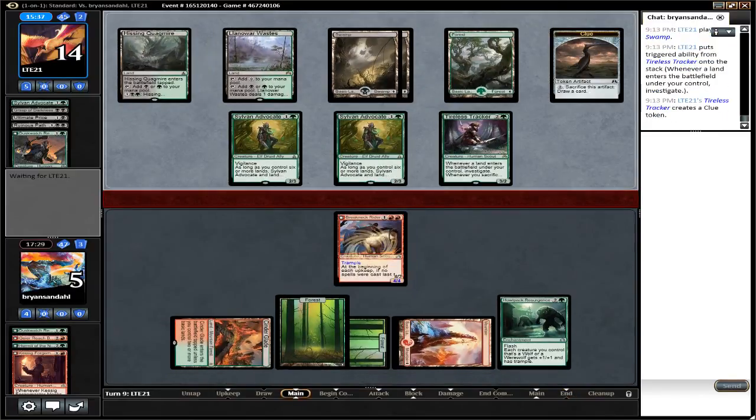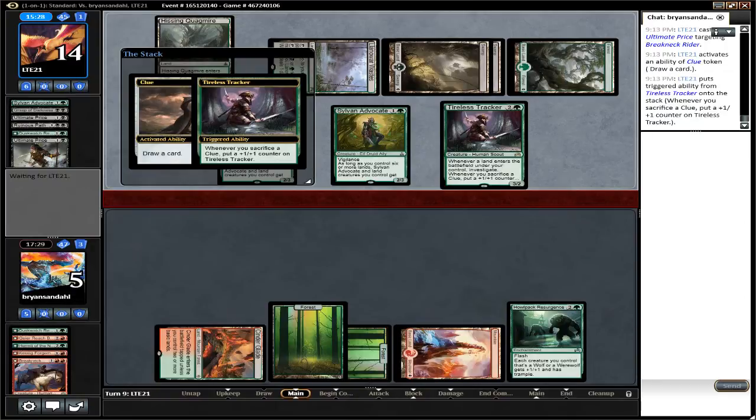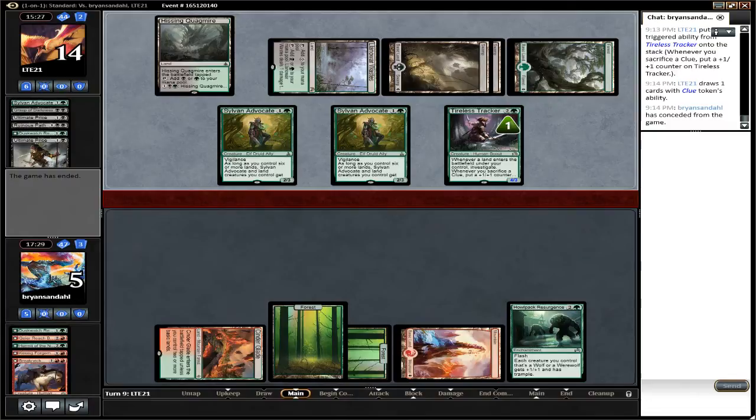Breakneck Rider — now he has a 4 blocker, but the problem is he only has 1 blocker, and Ultimate Price kills it. Even if he didn't have that, 3 attackers versus 1 blocker — he blocks the biggest creature and he still dies. He would have lived with 1 life, but he was pretty much screwed anyway. I'm gonna end the video there. Unfortunately that game was a loss for the Werewolves deck — just didn't run very well that time. We also didn't get to see exactly what the other guy was playing, so I'm just going to have to assume that it was 4C Cryptolith — or it could just be Golgari. Anyway, sorry for rambling. That was Golgari versus Red Green Werewolves, and if you liked what you saw, hit that like and subscribe button for me and I'll see you in the next video.